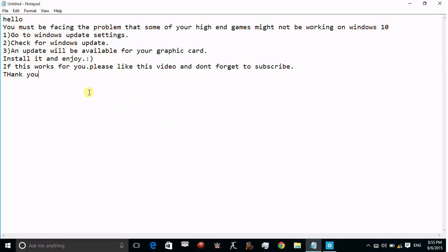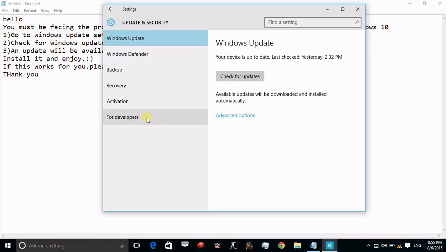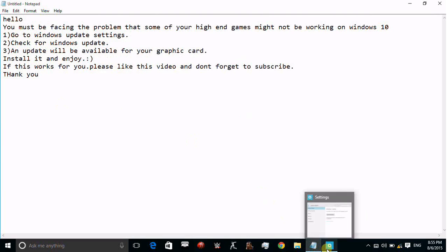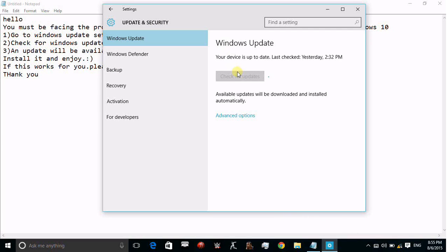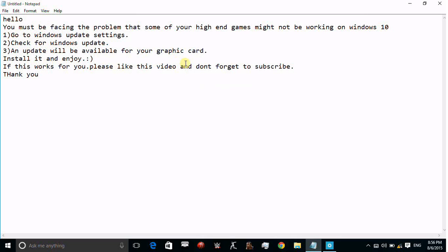First, go to Windows Update settings. In Windows Update settings, check for updates. As I have already updated my PC, there is no update available.